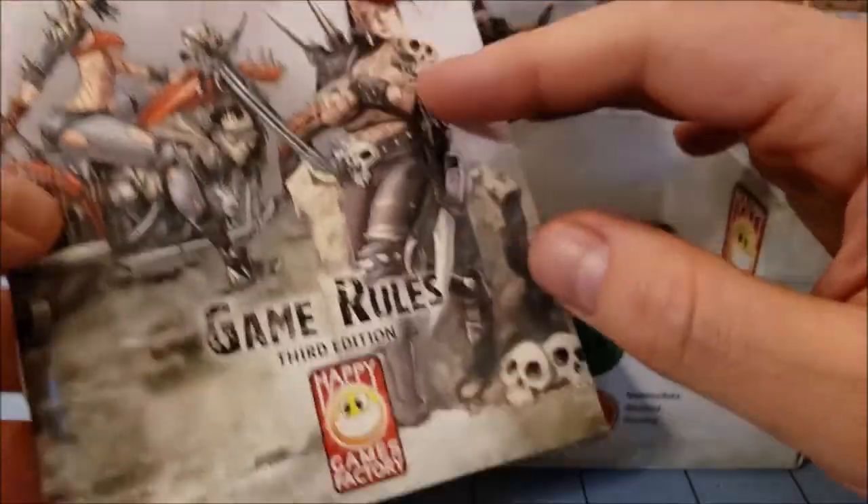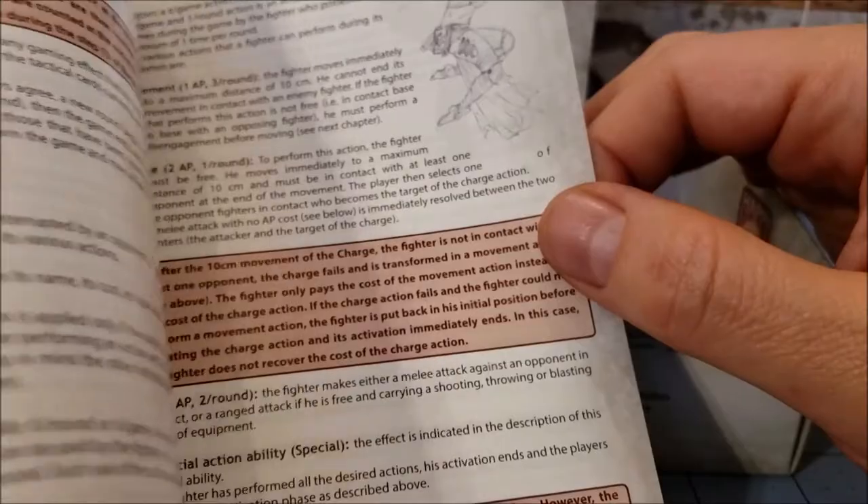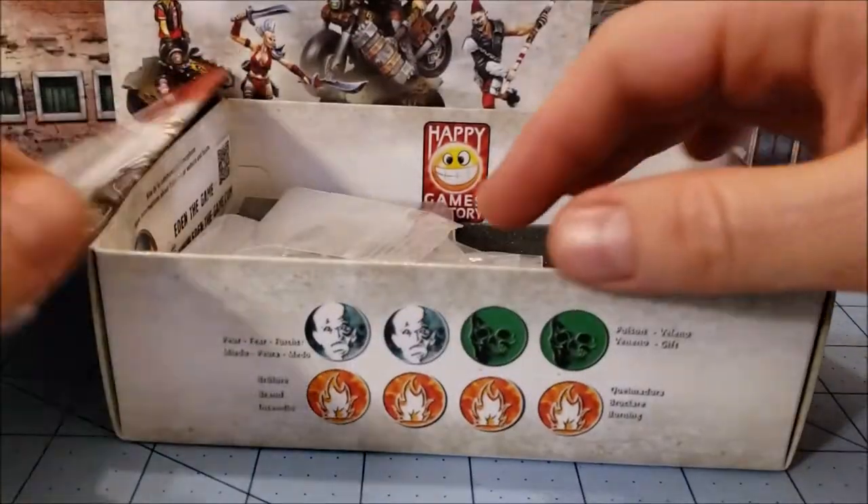The new Eden starter sets from Happy Games all include the most updated rulebook. This is the English version — I'm assuming there's a French one, but I don't speak French so I don't need that.